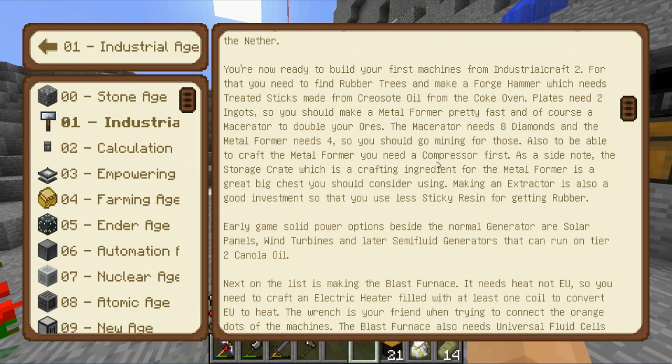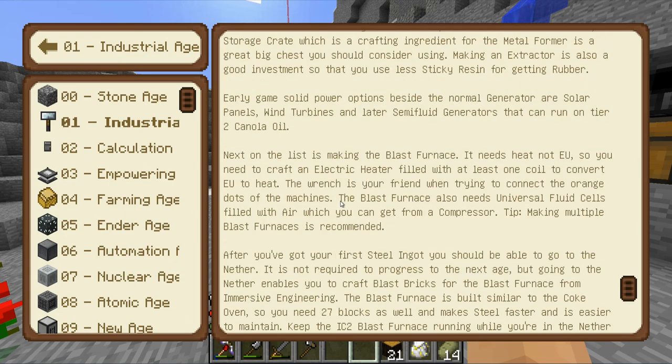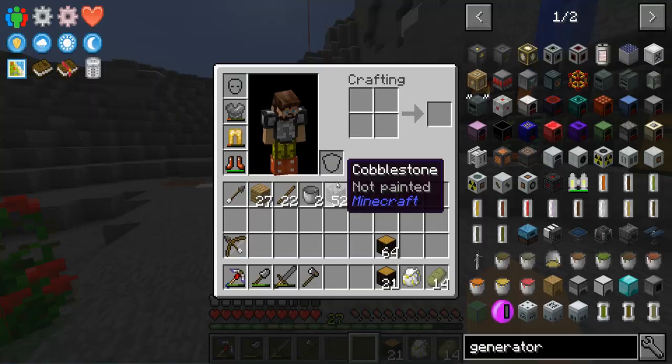We just made an extractor, so I think our next goal is to get ourselves the compressor. Solar panels, wind turbines, and later semi-fluid generators that can run on tier two canola oil. Okay, not too bad.